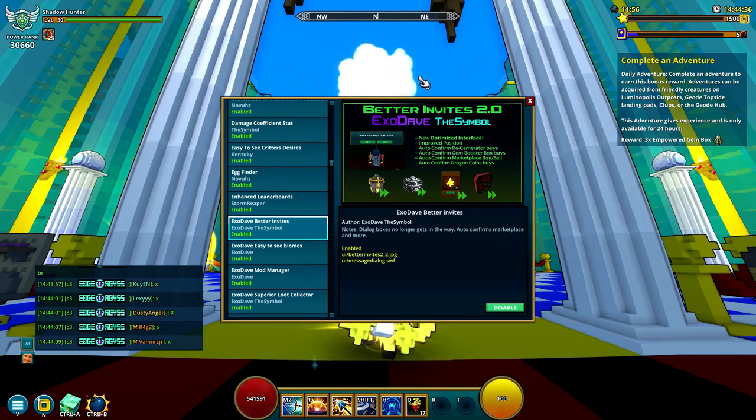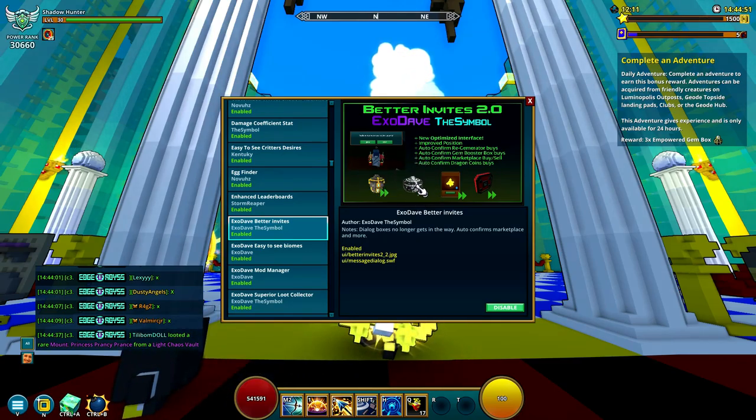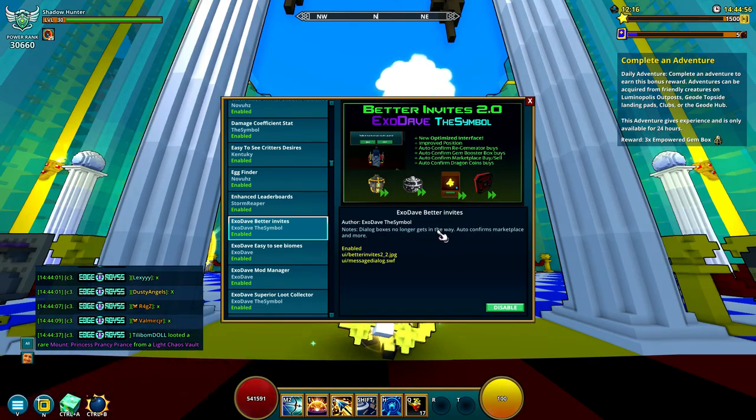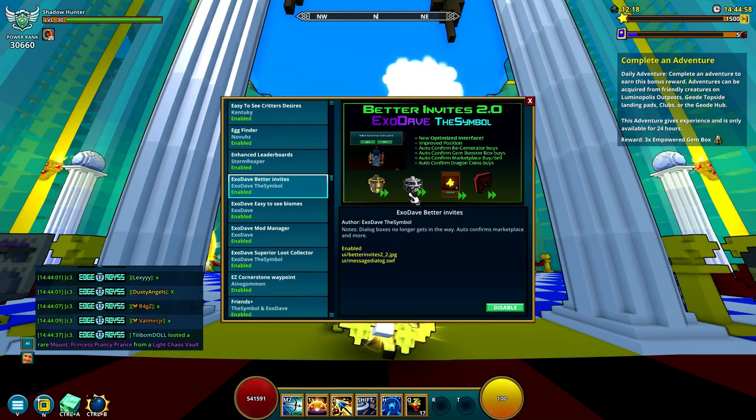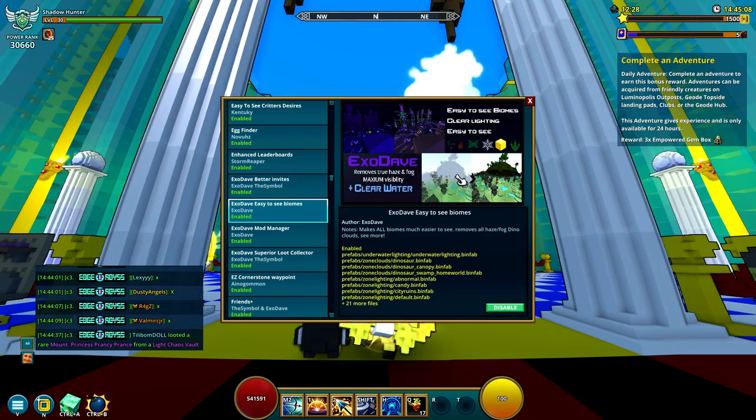Better Invites is a cool mod depending on what you do. It moves the invite button a little bit higher, which is nice if you have a lot of friends sending requests. It also gives you instant buy, so you don't have to confirm every time you buy a lot of Regiminator or gem booster boxes. It just makes it a little easier if you're buying a ton of stuff from the shop.